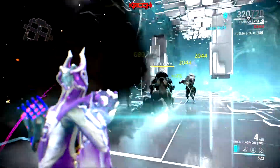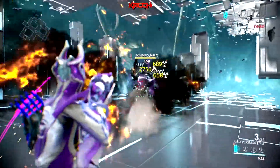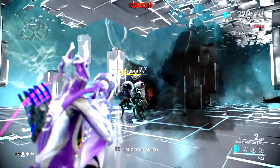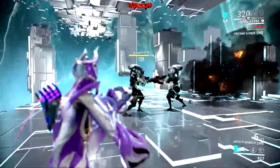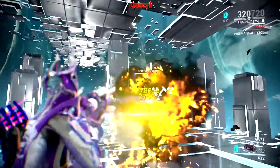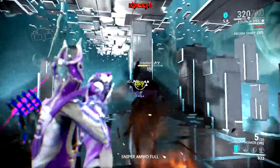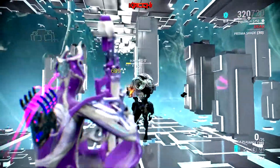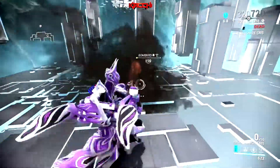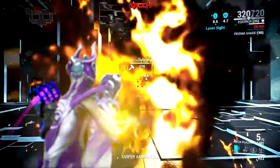This is pure radiation. As you can see, it's just confusing them entirely — they're fighting each other. I'm relying on the crit from the acolyte mods since I'm aiming for their heads. This weapon also has innate impact, so it keeps pushing enemies back. It has innate punch-through as well, which is a nice bonus.